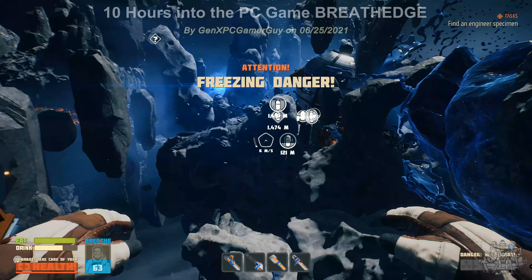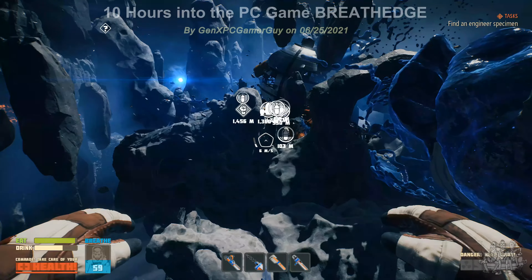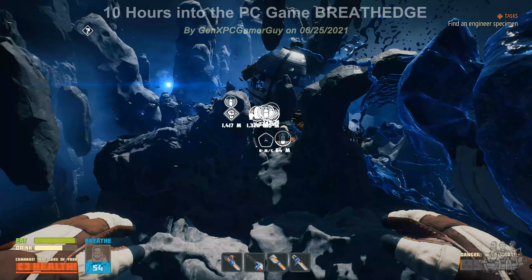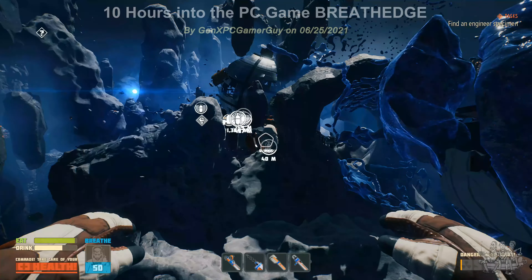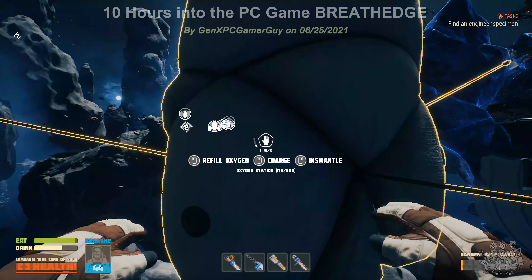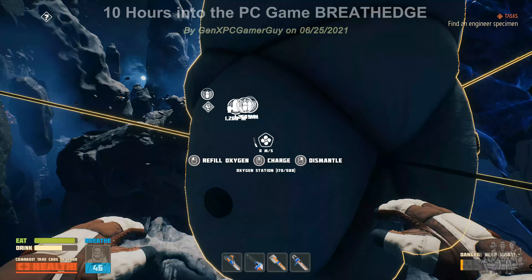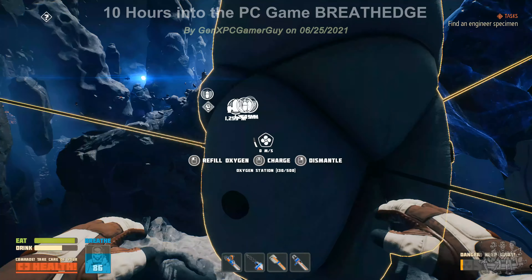If you get too close to big chunks of ice you can freeze. I almost died due to freezing because there was an objective inside the cold area, and it took a lot of guesswork to get out because your screen covers completely over with ice. Here's one of those way stations — I'm going to demonstrate refilling some oxygen. It decreases the bag size, so it looks like there's enough for another load in there.